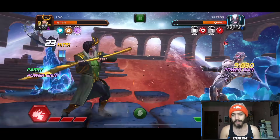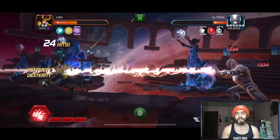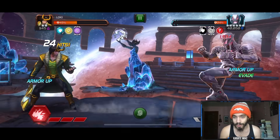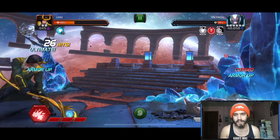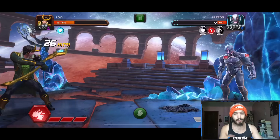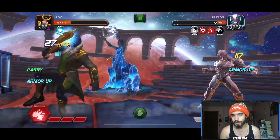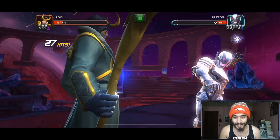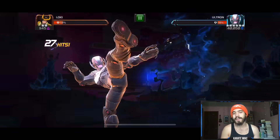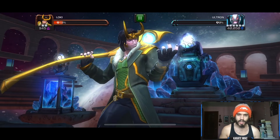I delayed a little bit and he evaded my heavy, but luckily I survived. At this point, all you really have to do is wait for a fury buff to cycle around and go for a special 3 — that's going to end the fight because it makes the special 3 very, very strong. You can also continue fighting him just like this, as you can see it is going well. When there are more regen buffs, go ahead and steal those as well. As long as you have an eye on that evade, you're going to be good to go.